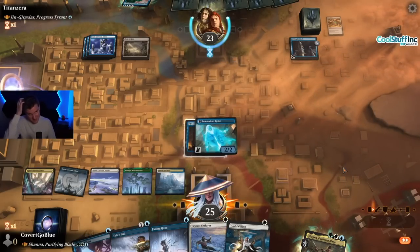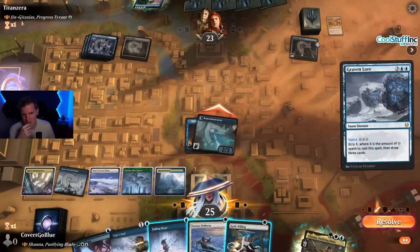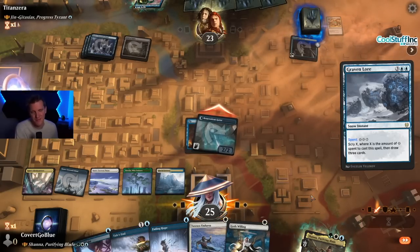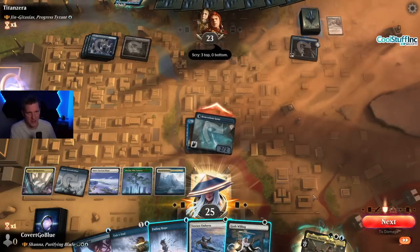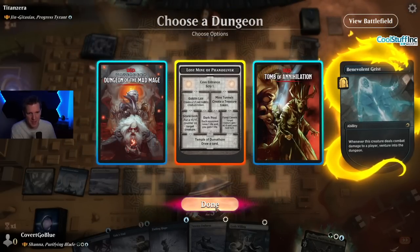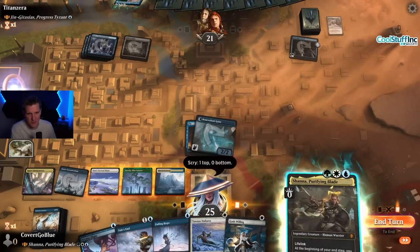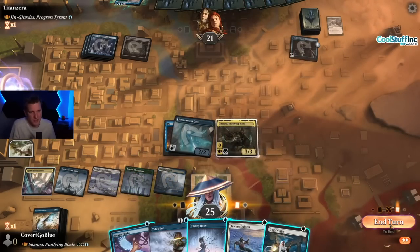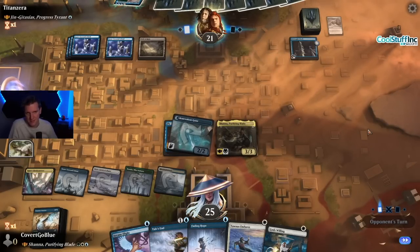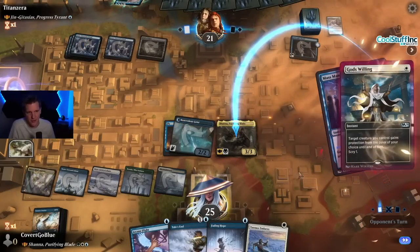Graven Lore resolves. I can still cast Shauna this turn but I can't stop them from resolving it. They keep all of it — nice. I don't think we'll get to the bottom of the Dungeon of the Mad Mage; let's just do Lost Mine of Phandelver — that's a useful card. They don't have enough to play Jinn yet. Here comes Shauna. Mass Manipulation — guess what I have? Protection from blue.